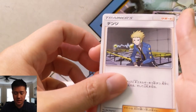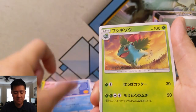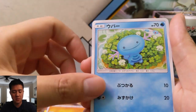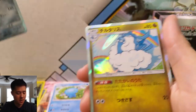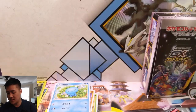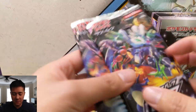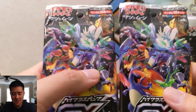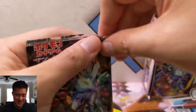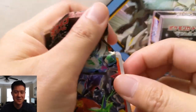Pack eight: Weavile, Volkner, Quagsire, Ivysaur, a sad Cubone, Wooper, Magnezone, Altaria, Marshadow GX. That's a tough one. Only two packs left now, so either that pack trick was perfect or we're about to get hosed big time. There's a lot riding on these two packs.